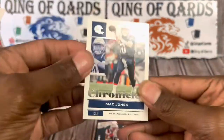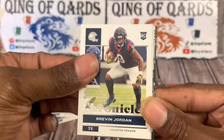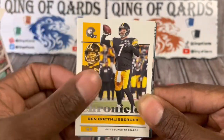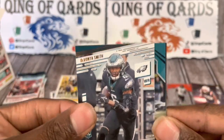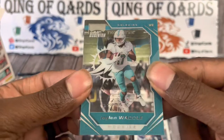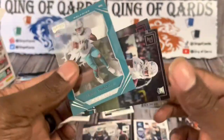Pack number three — okay, nice start. Chronicles Mac Jones, Brevin Jordan, and a Ben Roethlisberger. We got DeVonta Smith Prestige — boo. We got Jalen Waddle Playoff Momentum, and another Jalen Waddle right behind it.